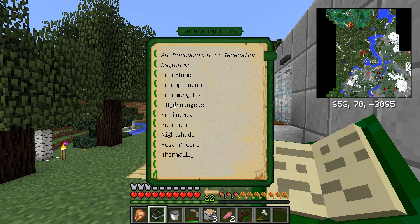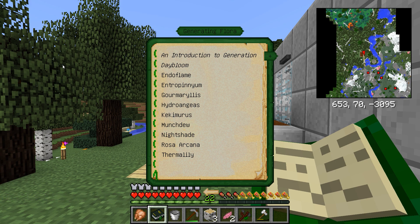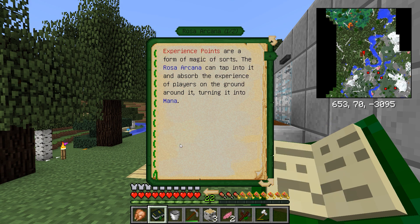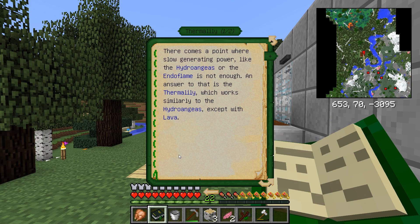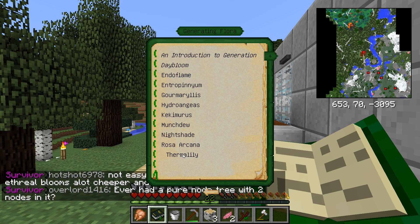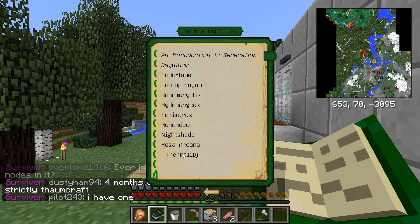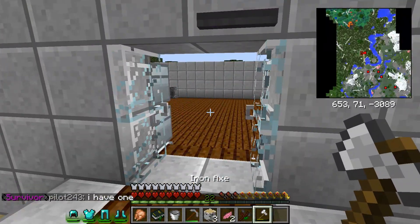The problem with Gourmaryllis is it will only eat one type of food at a time and produce mana — so if you give it ten pieces of different types of food, it eats them all but you only get mana from one. There's also a time frame per food type: bread might take four seconds, carrots six seconds, so be very careful with how much food you throw at it. Hydroangeas are similar to dayblooms and nightshades — they produce passively and consume water in a three-by-three radius. Kikimuras like cake, Munchdew eats leaves off trees, Nightshade produces passively at night, Rosa Arcana eats experience points, and Thermalily uses lava instead of water.